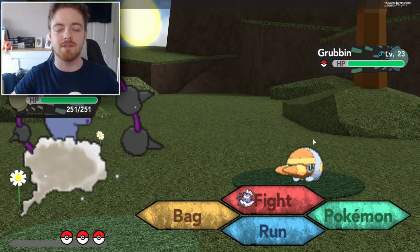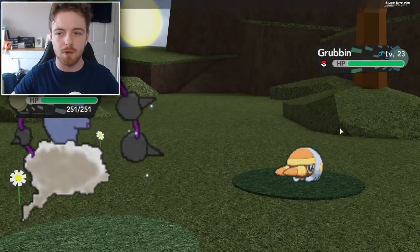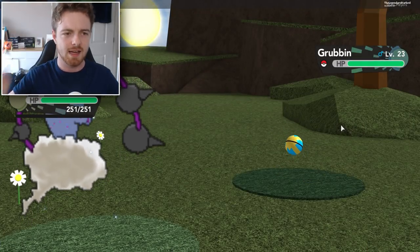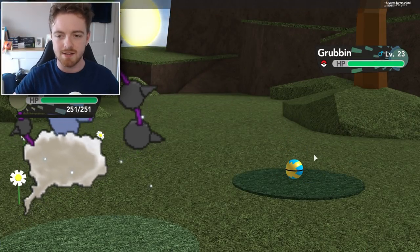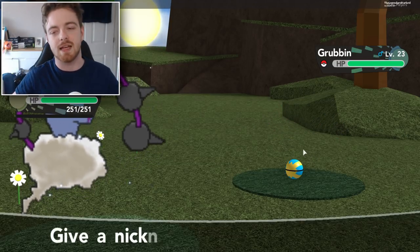I finally came up against a Grubbin — this is the Pokemon that you need to end up getting Vikavolt. We're just going to quickly throw a Quick Ball, hopefully catch him in one go. We got a critical capture — that's pretty good!